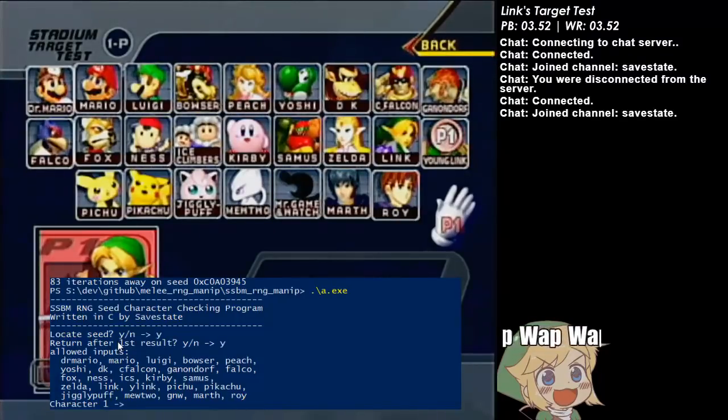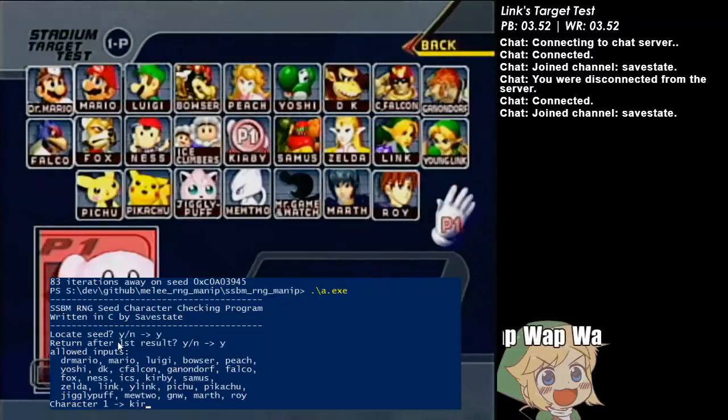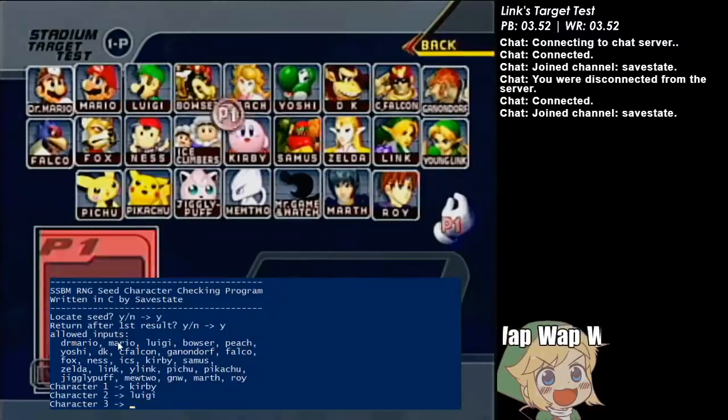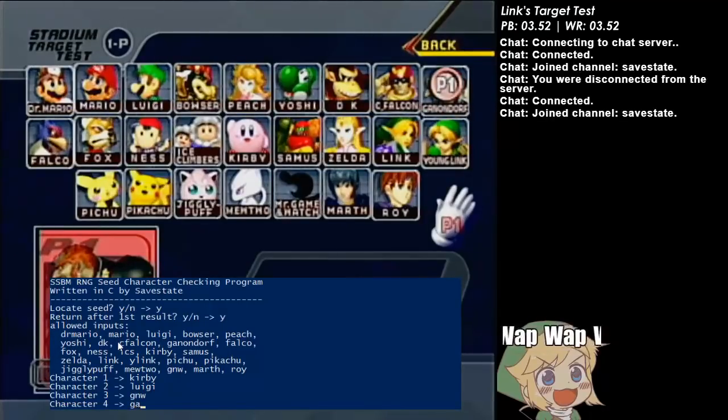To figure out where you are in the random number generator sequence, you have to provide it a list of characters that you roll random on the character select screen. So let's do that real quick. After about ten or so, that's enough to guarantee a unique sequence.